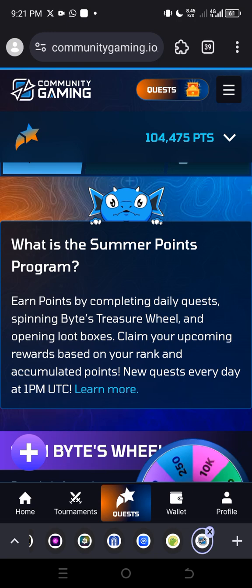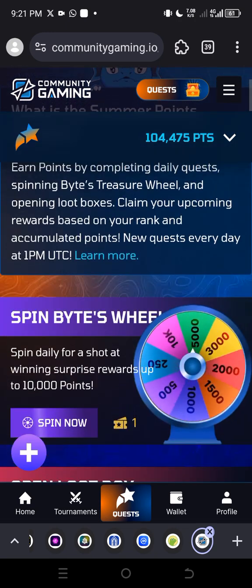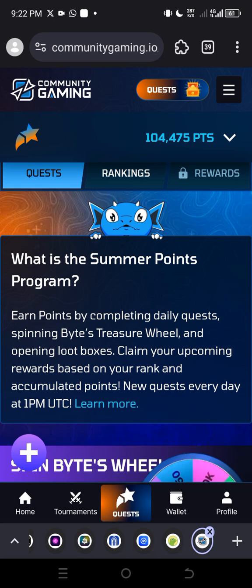If you are not here already, all you have to do is get the link, click on it to redirect you to this page, create your account, and register. After that, the next thing you need to do is click on the Quest button at the top right — click on Quest.